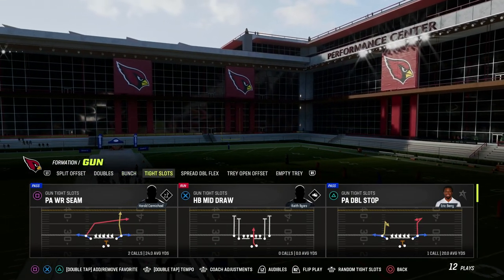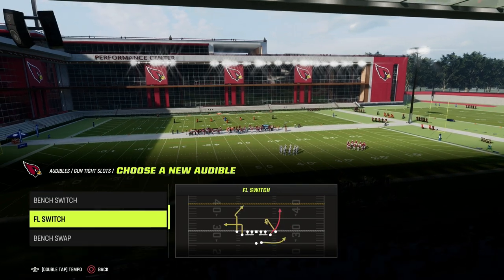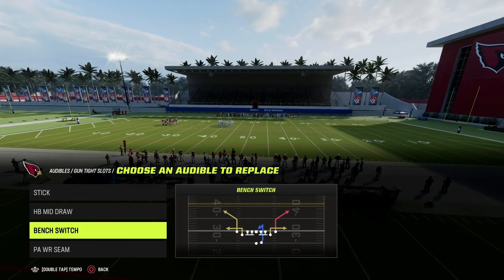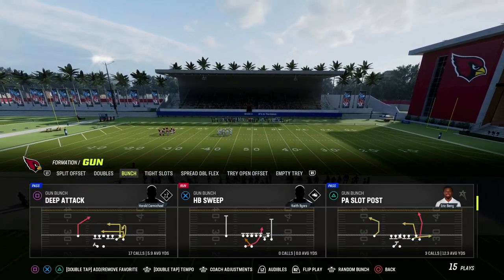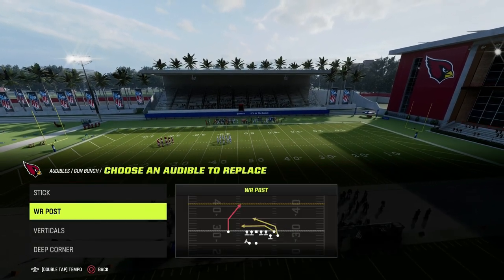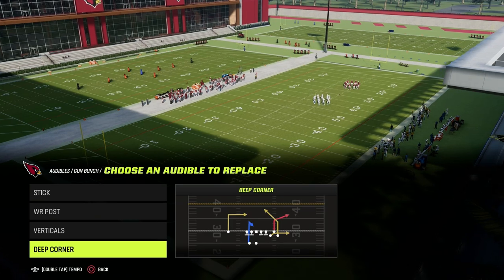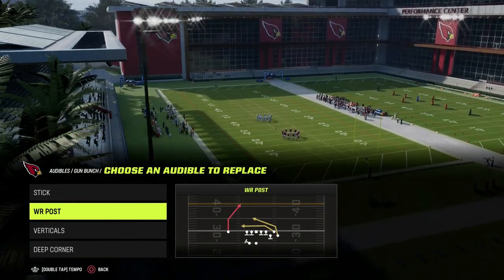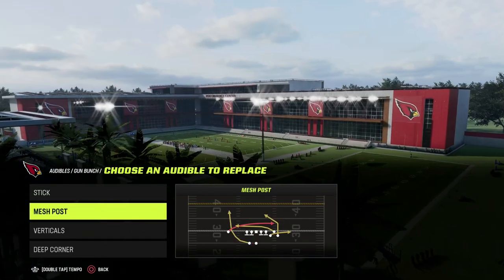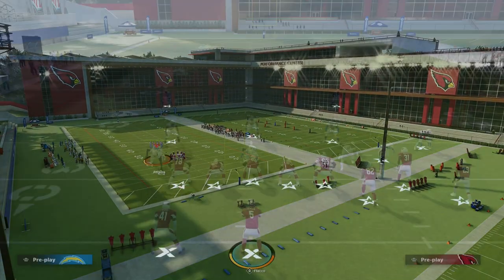You also have tight slots, which is no slouch of a formation. This specific tight slots isn't the best, but it is good. You could utilize plays like FL switch, you could utilize mesh — there's a lot of decent concepts you can freestyle this year out of tight slots if you want to add that into your arsenal. Deep attack is the base play, and then deep corner is another play I'd recommend. Wide receiver posts isn't critical, but mesh posts is critical — it's been one of the best concepts in Madden for years.